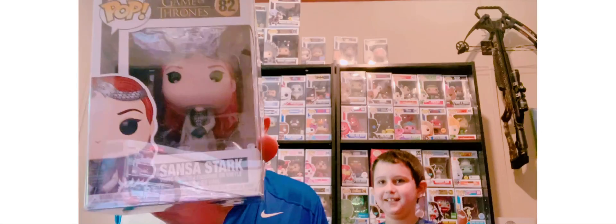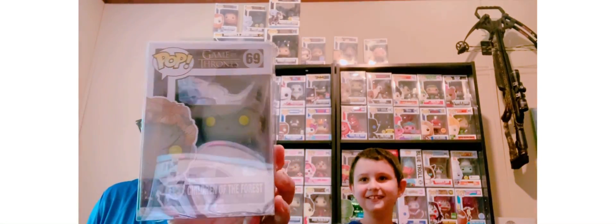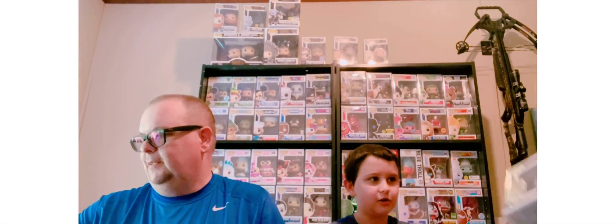We're going to start with Sands of Star. As you can see. Then we're going to go with Tyron, our favorite little character, the Midget from Game of Thrones. Now here's something a little spooky — the Children of the Forest. He looks like a zombie from some zombie apocalypse game.